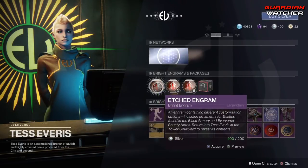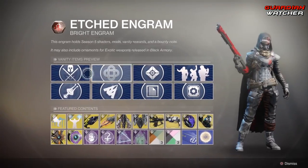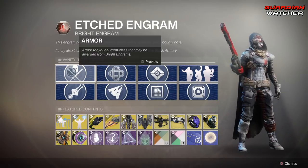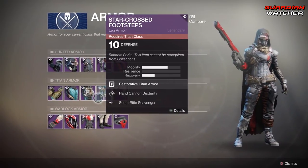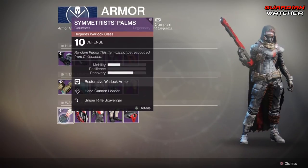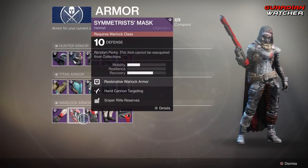Coming down here we have the Etched Engram. We're going to go over a lot of this stuff, starting with the armor — just going over all the exotics. This is all the armor you get: it is the Vanguard Deer stuff, or for Titans it's the Star-Crossed, and for Warlocks it's the Symmetrist Palms.